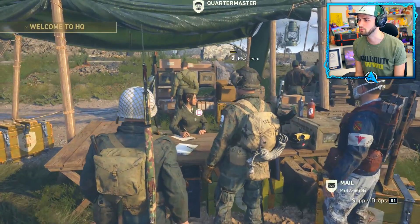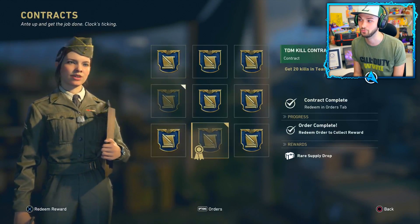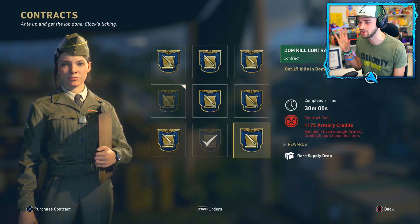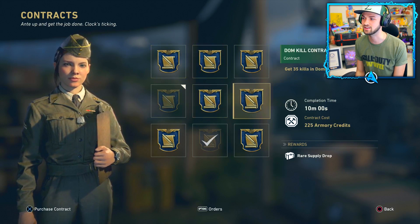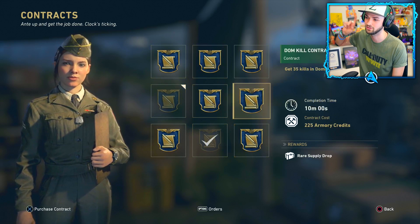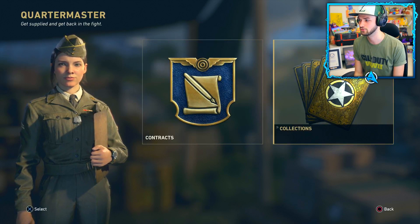Next up, over at the Quartermaster here you can get yourself contracts. I've got one to hand in as well - getting 20 kills in TDM for a rare supply drop. These are a really easy way to get supply drops. Some of them are a little bit harder, like 130 kills in 40 minutes, but make sure you're checking in with the Quartermaster and also over at the daily and weekly missions.